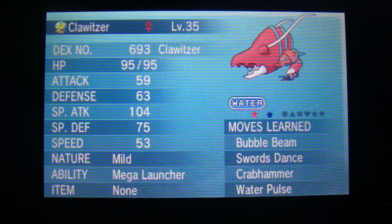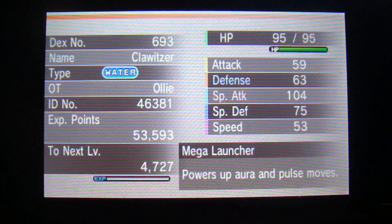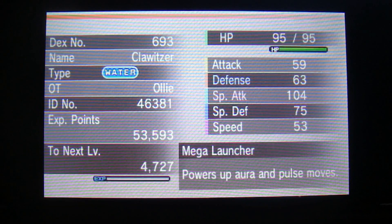It's actually in my party — the Clawitzer. It's got Special Attack going up and Defense going down, so I think that should be a decent nature. I'm not sure whether it's better for physical attack or not, but that's pretty nice.